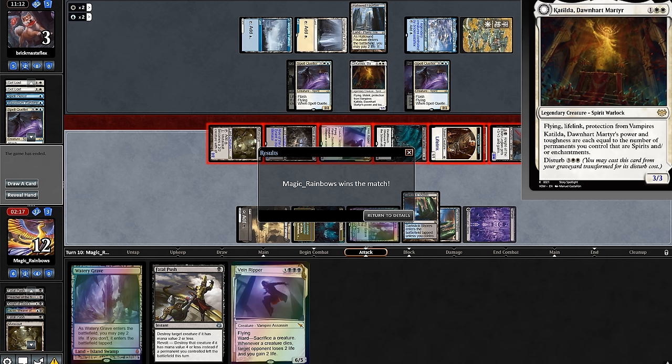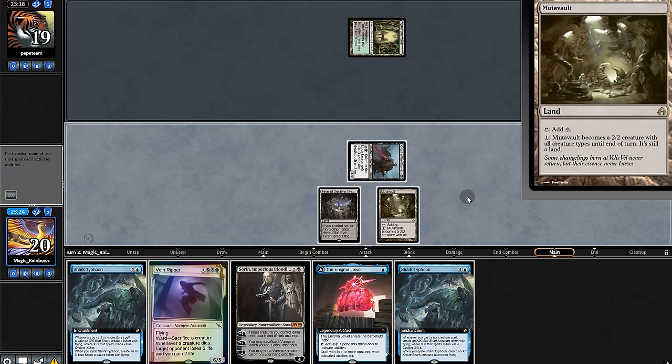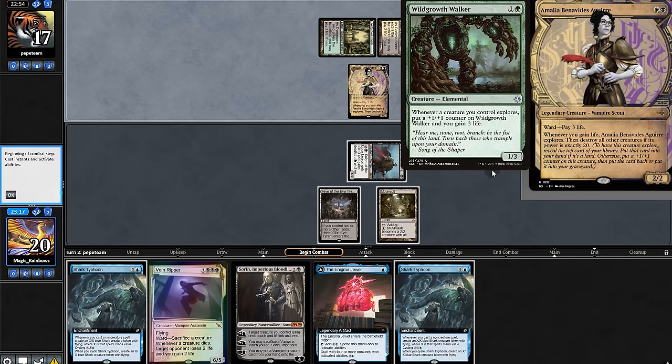And now we're off to fight the next match. Opening hand — no bullet but we have the combo package, so we'll keep. We'll start with Knight — that's not a land, we'll have to pass. It's the Amalia combo deck.